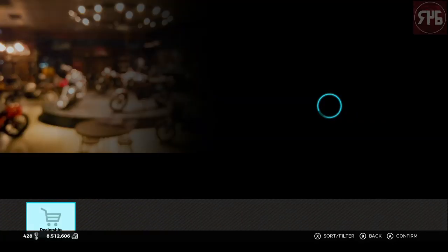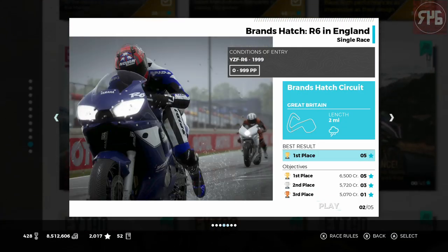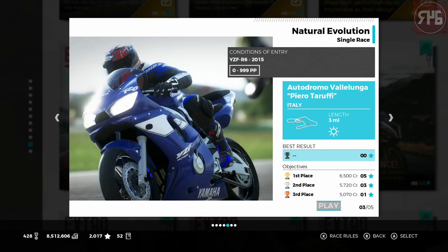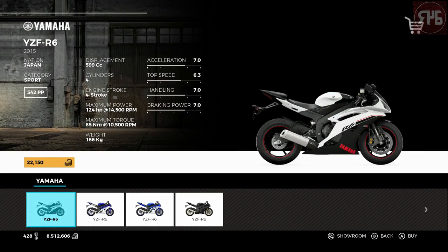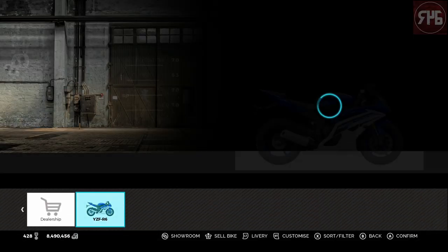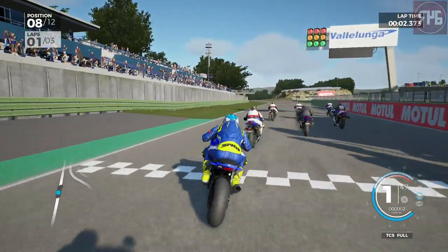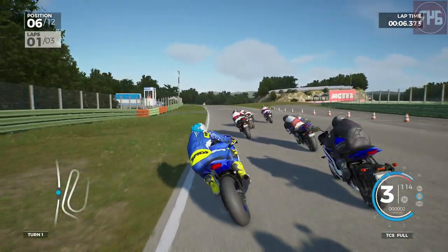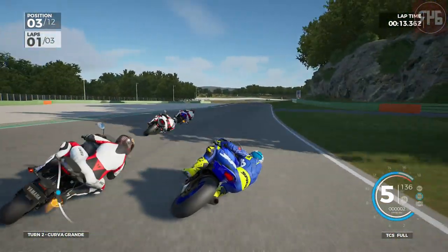Right, so Vallelunga. We have to buy a new bike — although it's got the 99 R6 on the picture, we're using the 2015 R6 by the looks of it. Let's buy the bike, upgrade it, and then we'll go to the race. The bike is fully upgraded. A very dry Vallelunga. Using full traction control around here because of all the slow, tight corners where we have to go down to first gear.